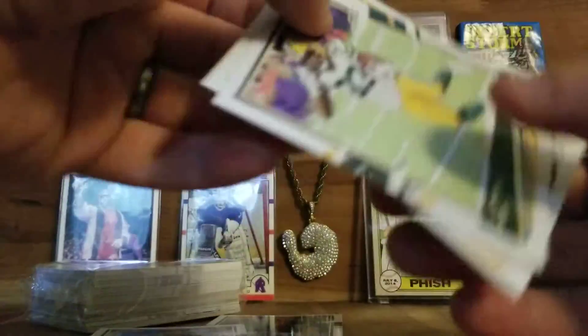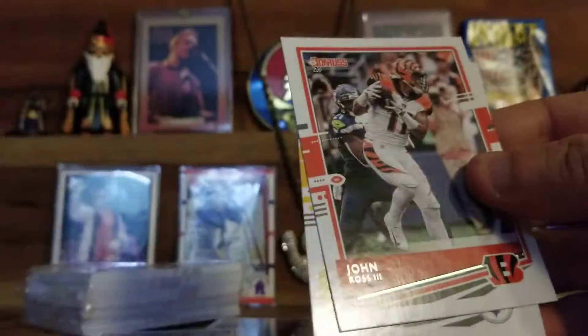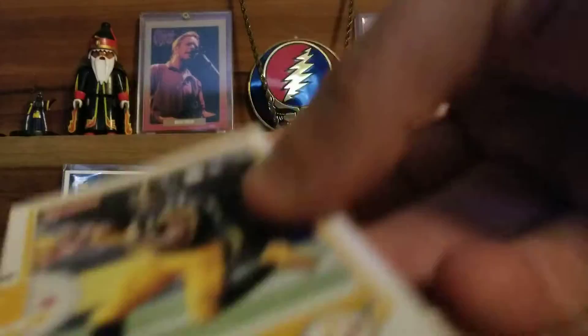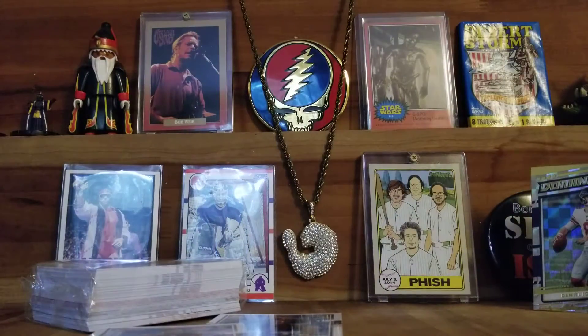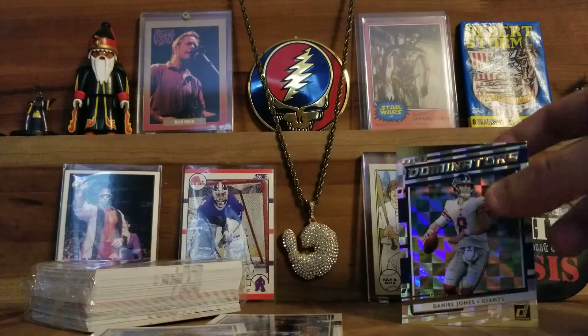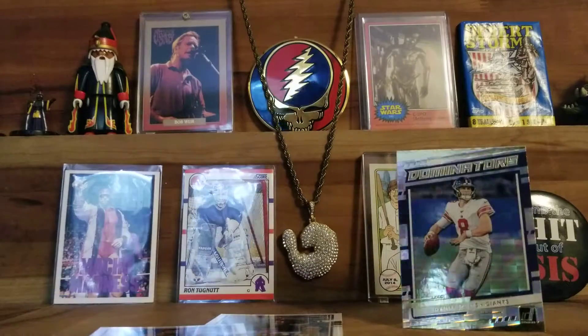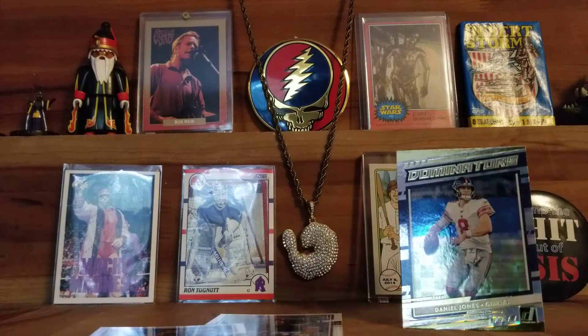Aaron Jones, Fitzpatrick, John Ross, and Benny Snell Jr. — yeah, it wasn't too bad. I got my Daniel Jones — it's a nice card for the Giants PC — and then Henry Ruggs is pretty good. So we're gonna go to the second pack.